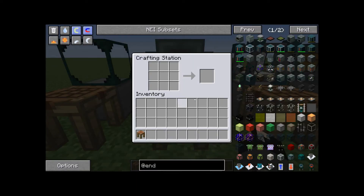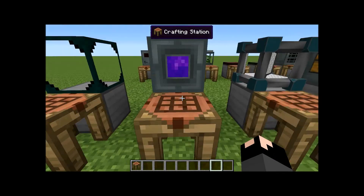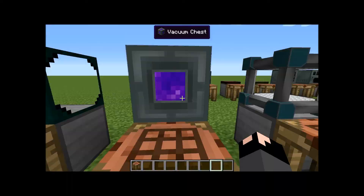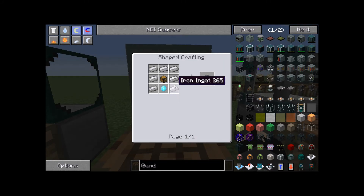Next up is the vacuum chest, which is exactly what it sounds like — a chest that sucks up nearby items automatically. If you drop something nearby, it will suck it up and store it. This is very useful if you have a mob farm or similar setup. The recipe is iron ingots in a U-shaped pattern (seven iron), a chest, and a pulsating crystal, which can be expensive.